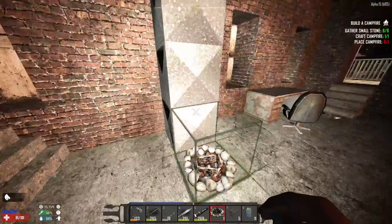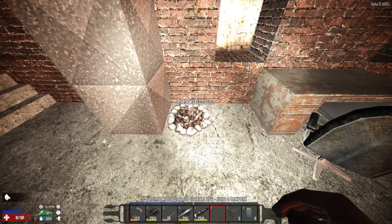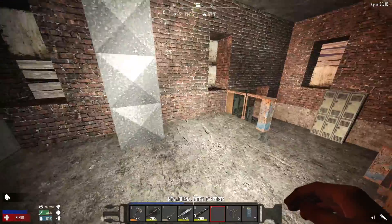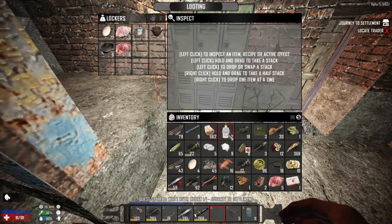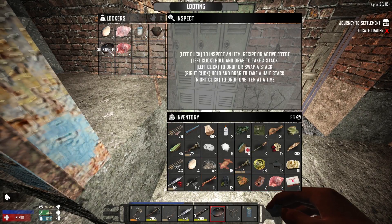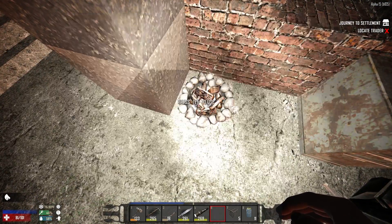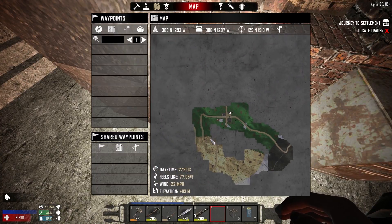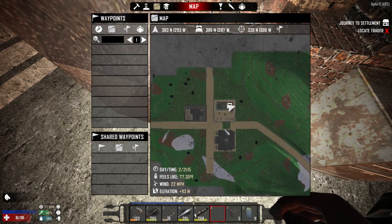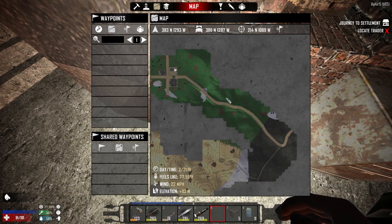Let's go ahead and place this campfire — right there. That looks good to me. You've earned a skill point for completing the basic survival quest. All right, good deal. Now we've got to locate a trader — I'm on board with that idea. I just want a cooking pot, please. And then we're going to go ahead and put this pot in here, that way we can actually use it. Now there's no water around, is there? But there is snow. So we could go gather some snow if we need water. We don't need water right now — I'm just saying in general.